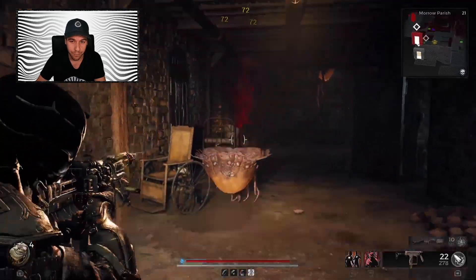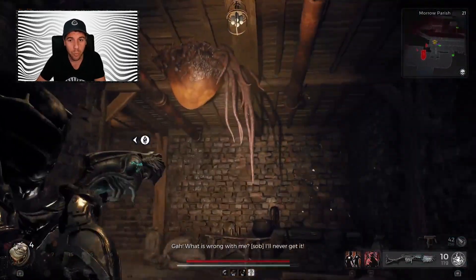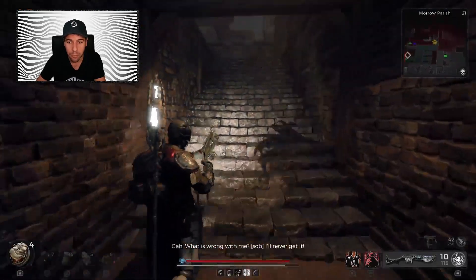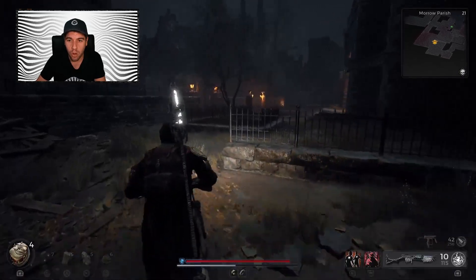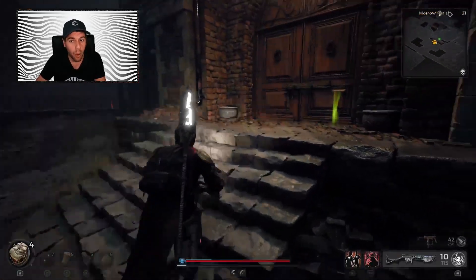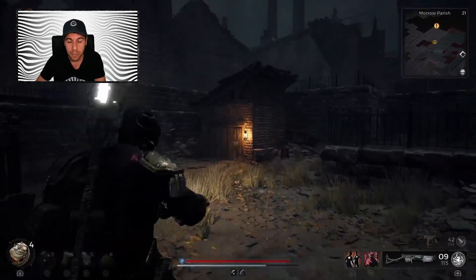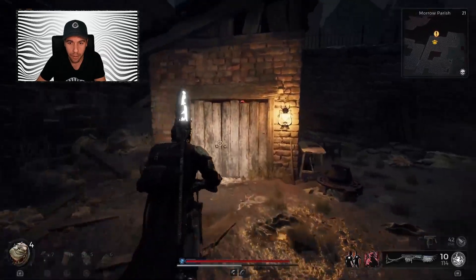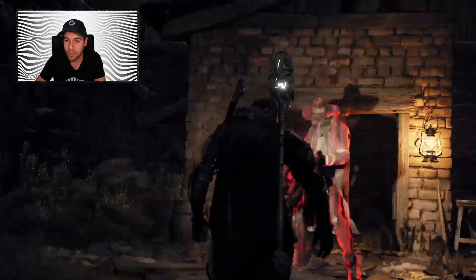We're going to do the second location for the Simulacrum, and this is also where we're going to be getting Corrupted Luminite from. Once we're in the Garden, we're going to go all the way to the back and go to the Gardener's Shed, because we want to fight the Gardener. The Gardener is a guaranteed spawn here as a Corrupted Minion, so once we fight this guy, we're going to get Corrupted Luminite from him.